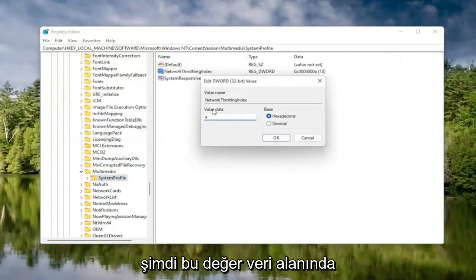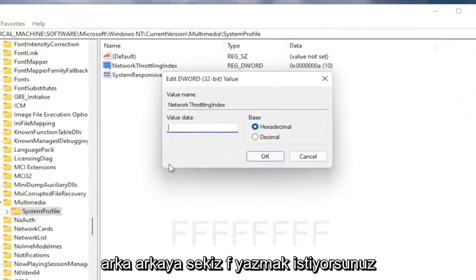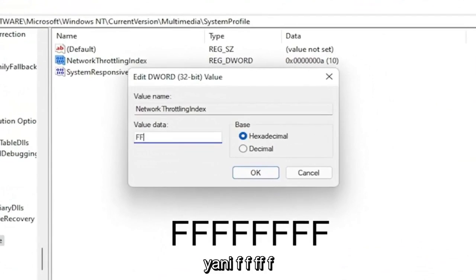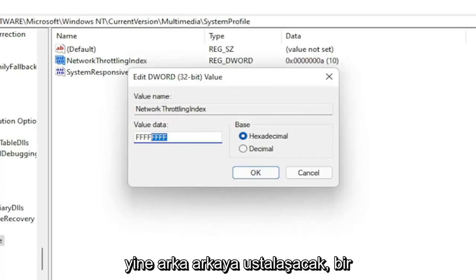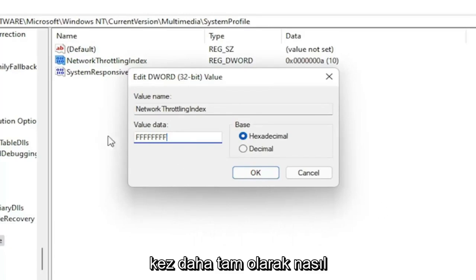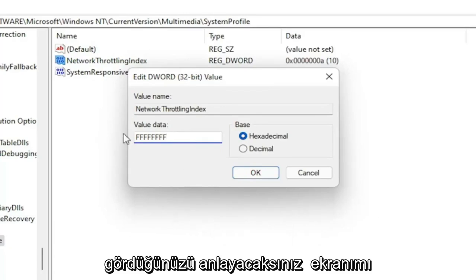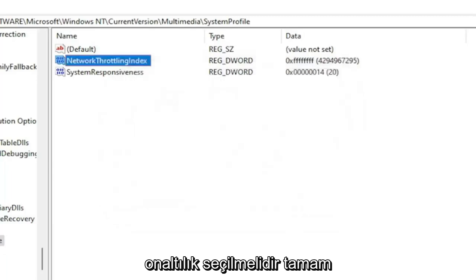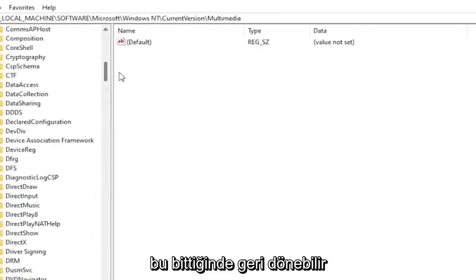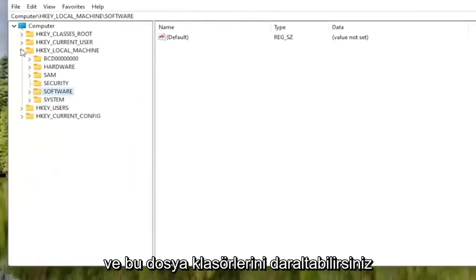In the Value Data field, delete whatever is in there and type eight Fs in a row: F-F-F-F-F-F-F-F. Make sure the base is set to Hexadecimal, then select OK. Once that's done, you can go back and collapse these file folders.